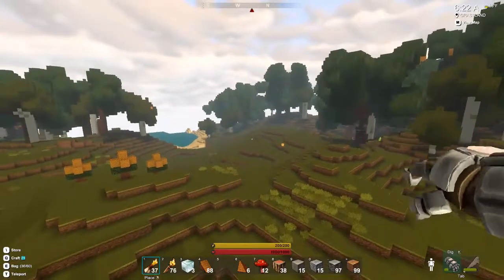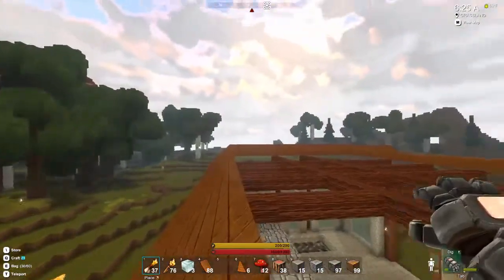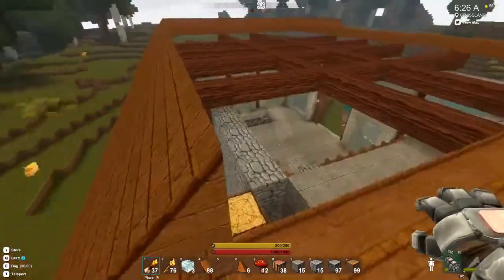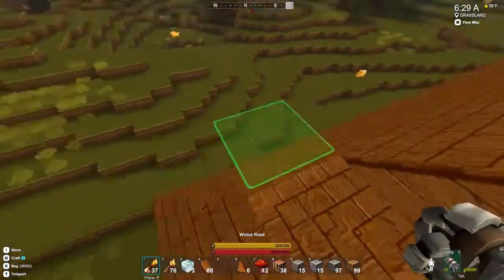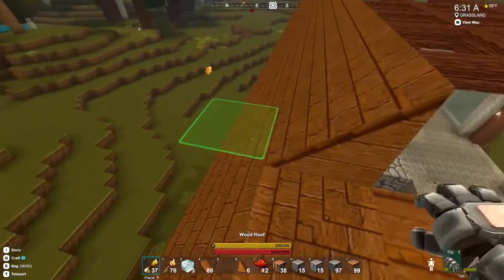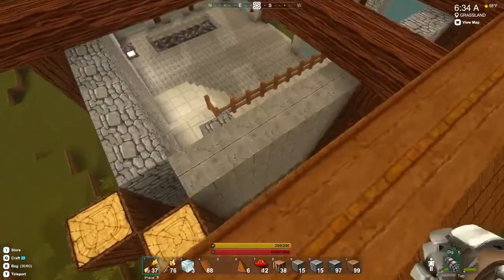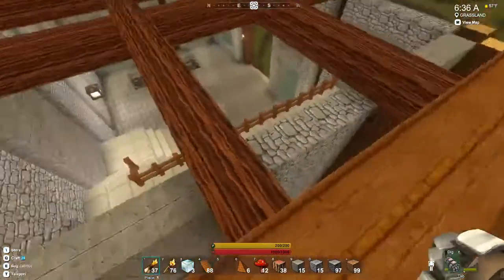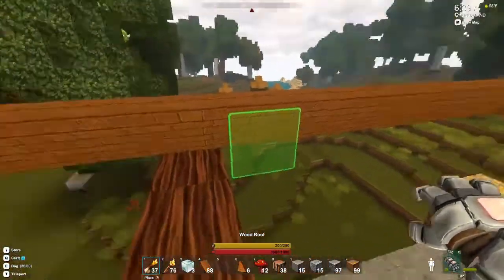Welcome back to Fell Briganda! Look at this lovely view up here and I'm starting to fill in the roof of my house. You can see I've gone round here and I've started putting a slope in — it's a double slope — and I'm doing an under slope on it as well.